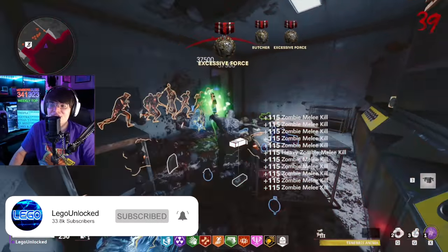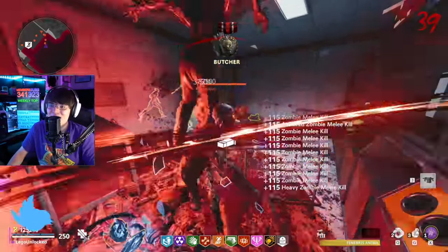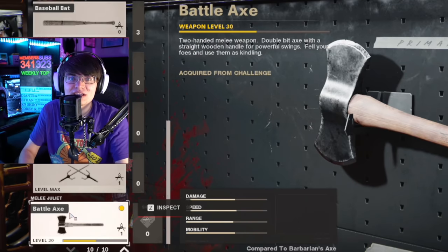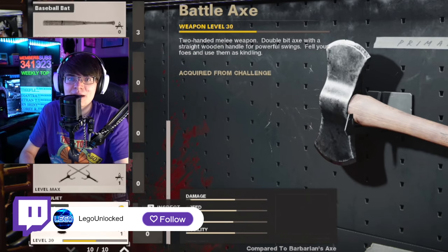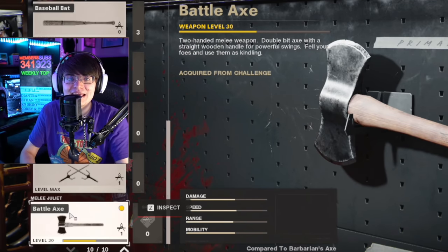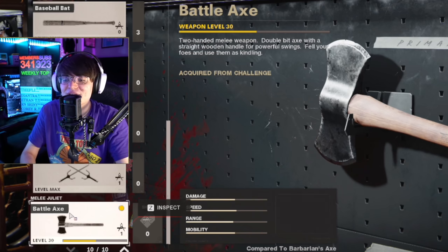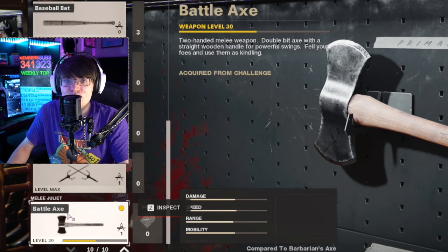In this video we're doing another pack-a-punch testing video, this time on the 11th melee weapon added into Cold War Zombies — the battle axe. If you're new to this series or channel, every time we do one of these pack-a-punch testing videos, we take a brand new weapon and test it on low rounds, medium rounds, and high rounds — pretty much everything you want to know about this weapon.